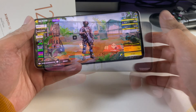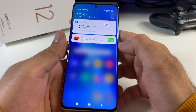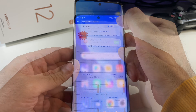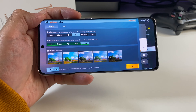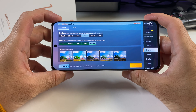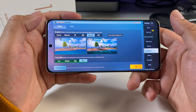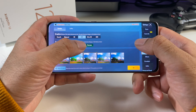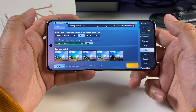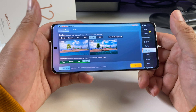All right, so that was a quick game of Call of Duty. Now let's check out the system temperatures — CPU is on 48 degrees, going down to 46 degrees, and battery is on 39. Here are the graphic settings for PUBG Mobile — you can see that Ultra HD is selectable, which will give us Ultra frame rate, or we can drop it down to HDR and get Extreme frame rate.